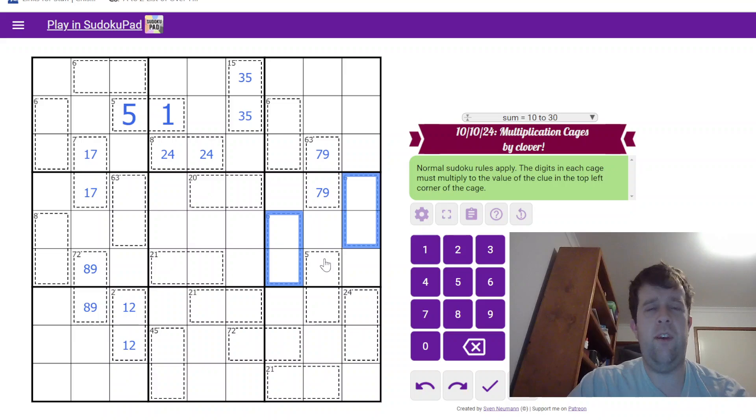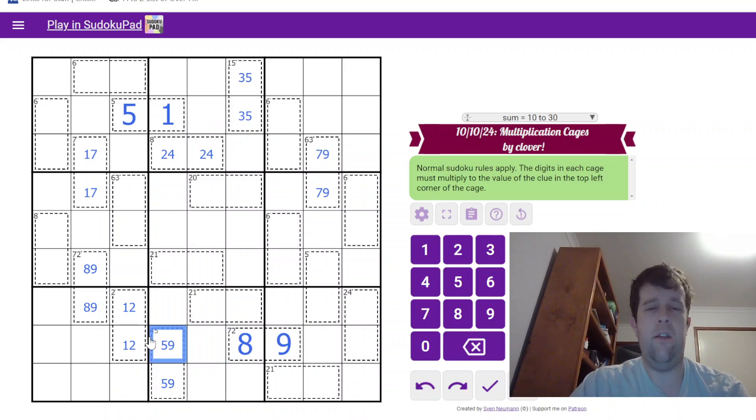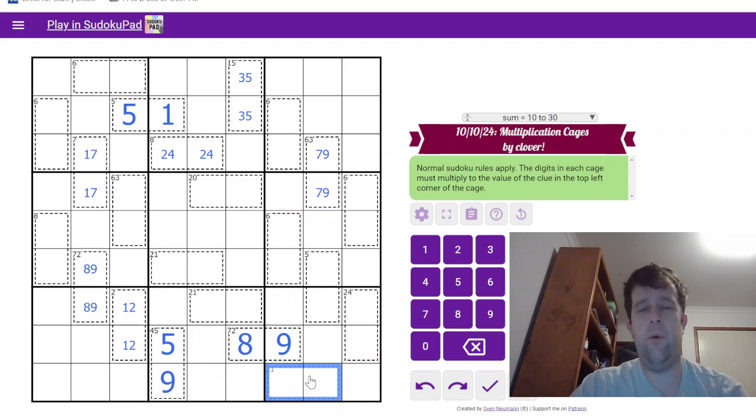6 can be 2 things. 72 is 9 and 8. 45 is 9 and 5, which means this is 8 and 9. This is 5 and 9. 21 is always going to be 7 and 3.